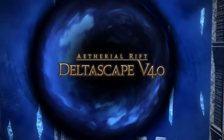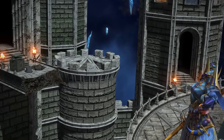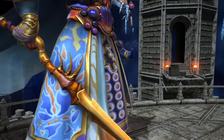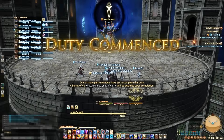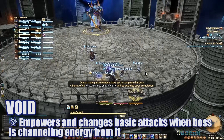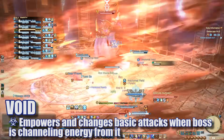Hi everyone, welcome to the visual guide for Deltascape version 4.0. This is the 4th and last encounter in the brand new raid made available by patch 4.01 in Final Fantasy XIV Stormblood. This fight is all about avoiding mechanics. My name is xmiztech and I'll be your raid guide. The first thing you may notice is the giant void behind X-Death. Throughout the encounter the boss can channel from this void to empower his basic attacks, altering them in specific ways, so keep that in mind.